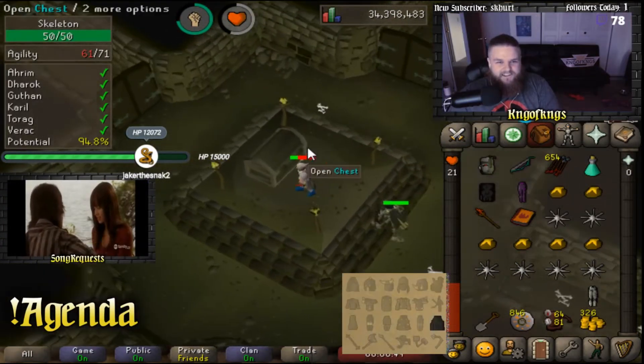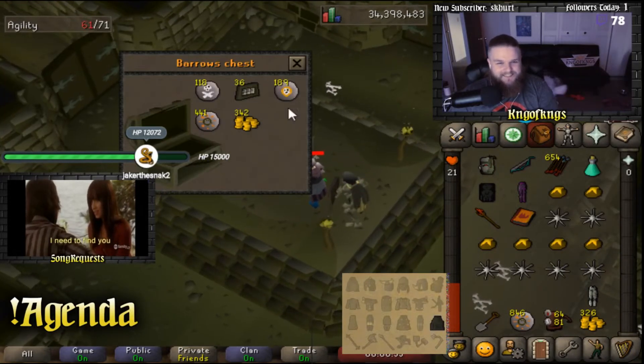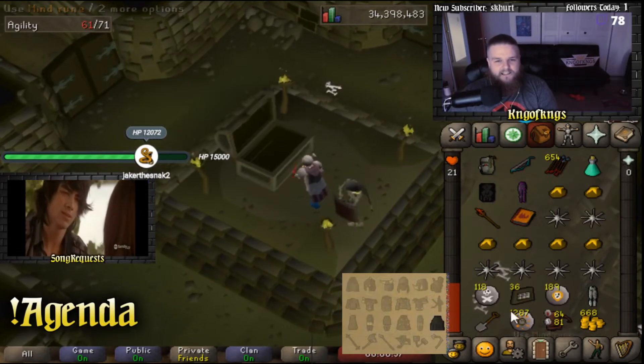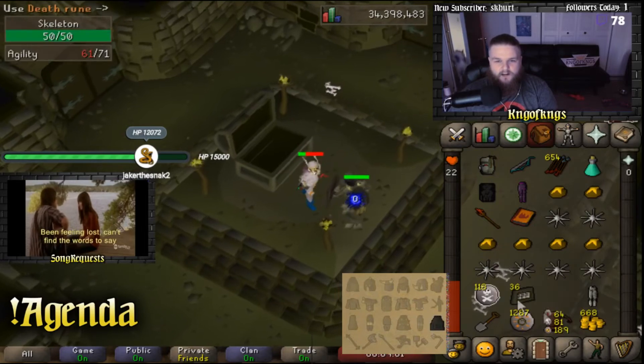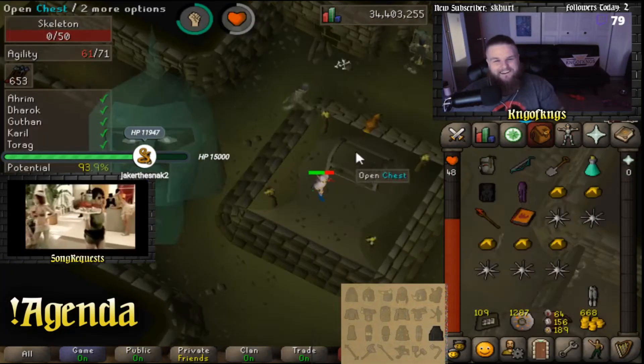Are we gonna be as lucky on our second chest? Let's find out. Not as lucky, but that's okay. We needed the death runes actually, and I need 30,000 chaos runes as well for our onyx. Both of those are very, very welcome.